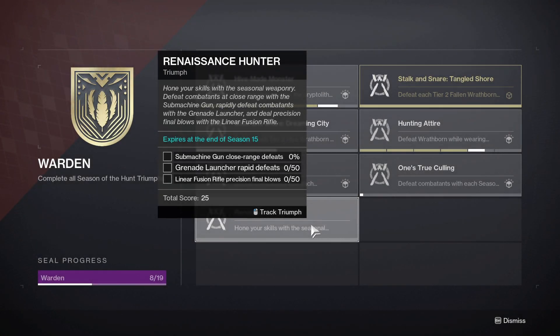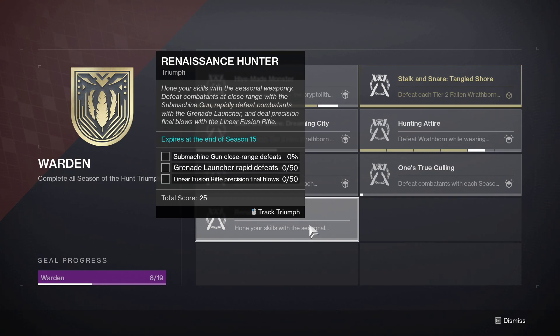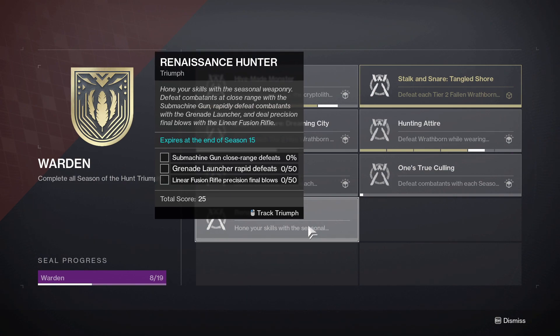The seventh Triumph is called Renaissance Hunter. You have to hone your skills with the seasonal weaponry: defeat combatants at close range with the submachine gun, rapidly defeat combatants with the Grenade Launcher, and deal precision final blows with the Linear Fusion Rifle.